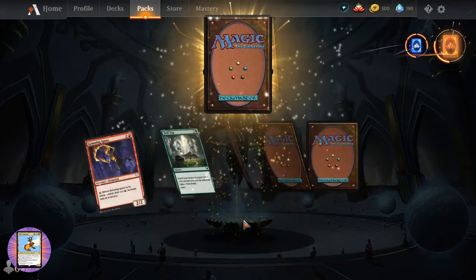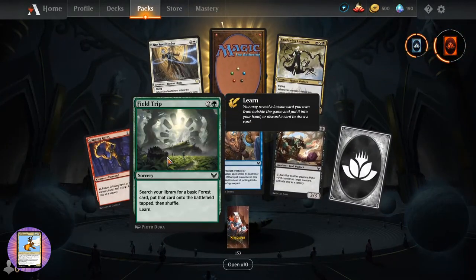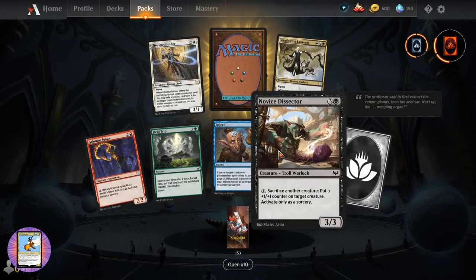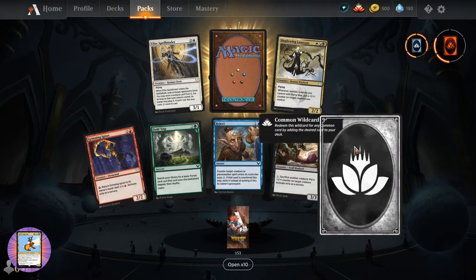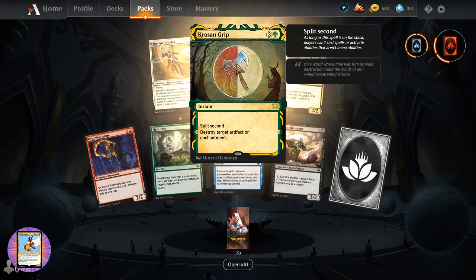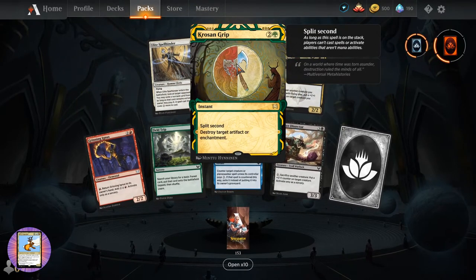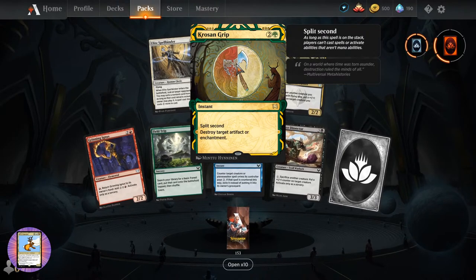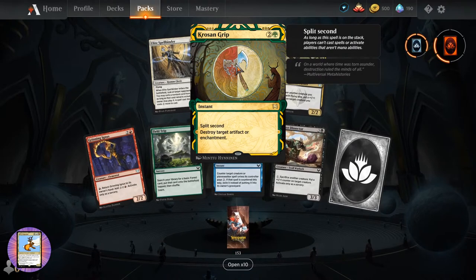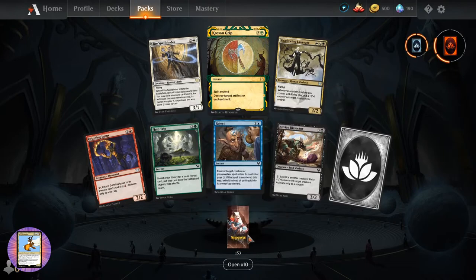I'm assuming there's one of each Elder Dragon. Grinning Ignis, Field Trip, Reject, Novice Dissector - we've got a wild card there. Elite Spellbinder. Shade Wing Laureate. And Croissant Grip - nice, instant for three with Split Second. Destroy target artifact and enchantment. So these I'm assuming are not legal in standard, but they are legal if you're playing limited format - that could be interesting.